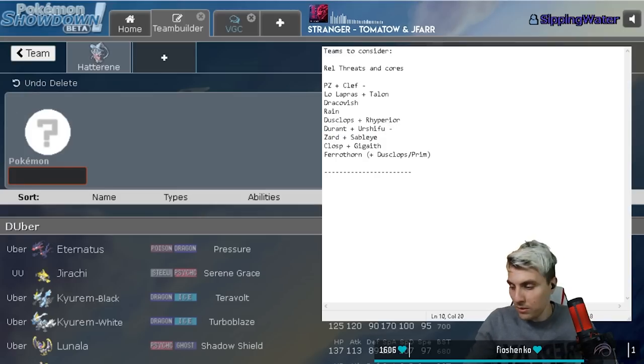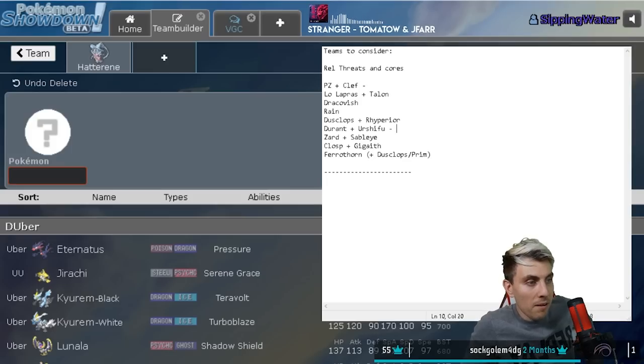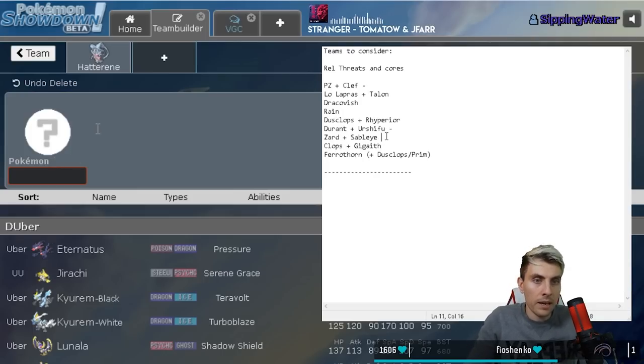Durant and Urshifu - another core I was actually talking about with Crim not long before the stream, and it is an extremely strong pairing, one that we're probably going to see a lot of and need to be aware of going into the new format. Blight - I've just thrown that in there because it's getting a lot of talk and is seeing a little bit of play.